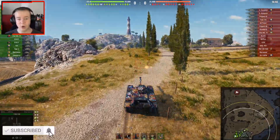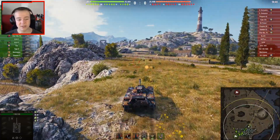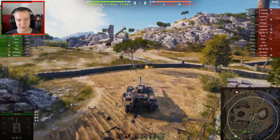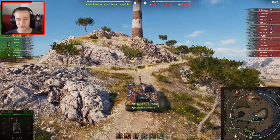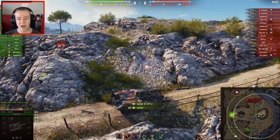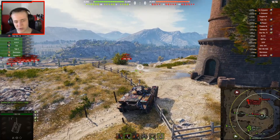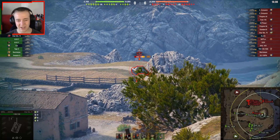I'm showcasing another one of the new premium tanks here for the Christmas loot boxes — this time the Char Emily 75, the tier 9 French light tank. It's probably the one I would want the most, because French auto loaders are probably one of my most played and favorite tanks. Stuff like the EBR 75, ELC Even 90 — I absolutely love those and do brilliantly in them.